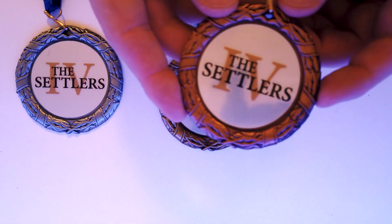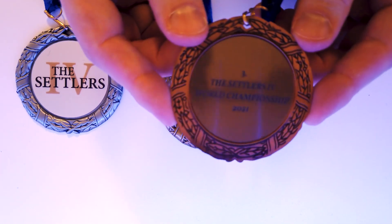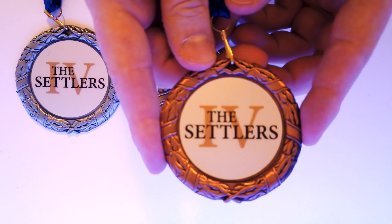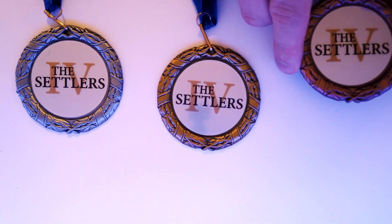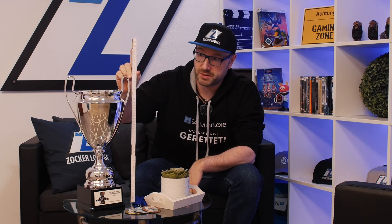Auch die Bronze-Medaille macht echt was her. Es geht also auch um was Cooles beim Spiel um Platz 3. Platz 1 bekommt natürlich nicht nur diese schicke Goldmedaille, sondern auch den WM-Pokal. Der Pokal ist 48 Zentimeter hoch, 2 Kilogramm schwer und 200 Euro wert. Sieht richtig edel aus, ich bin super zufrieden damit. Unten hat er noch ein Emblem mit dem WM-Logo und als Text eingraviert ist "Die Settlers for World Champion 2021".